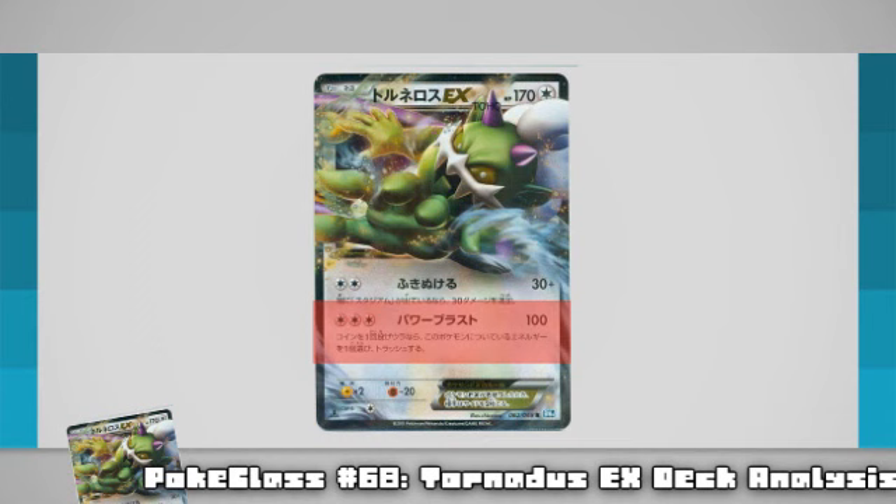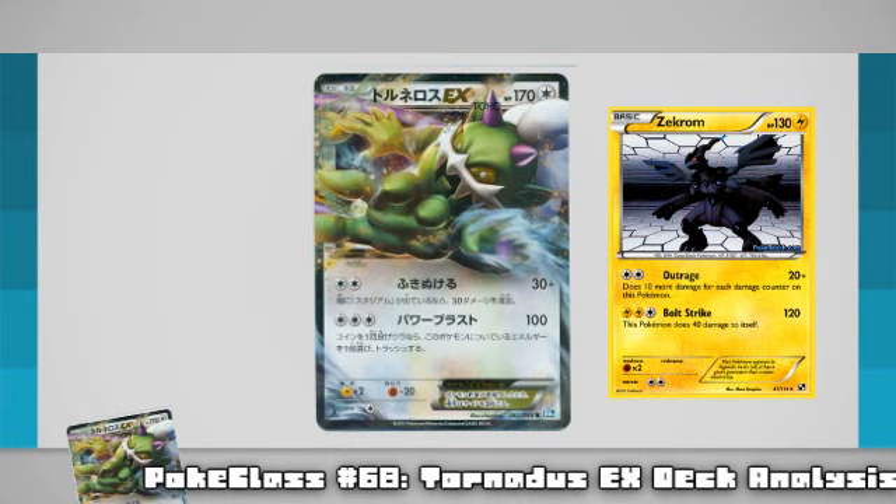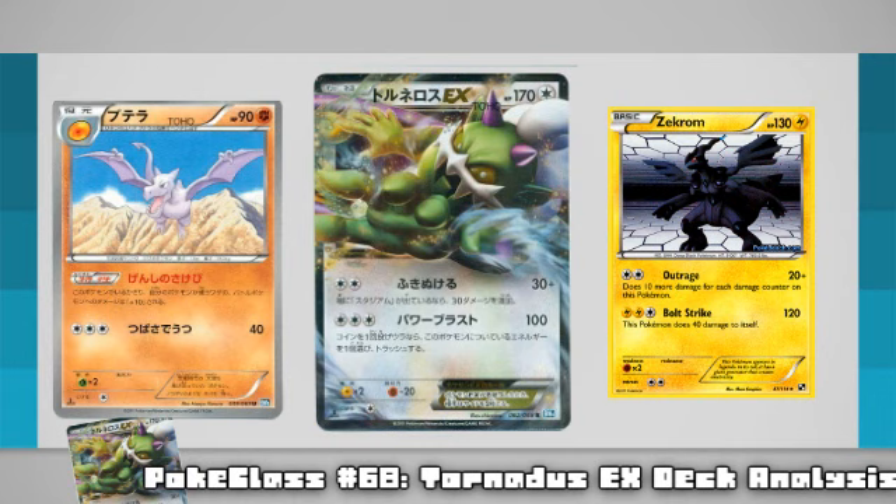Even though your main attacker is lightning weak and gives up 2 prizes when KO'd, this deck should have some potential in that matchup, since Tynamos are an easy KO on turn 1 — not even needing a stadium when it comes to those free retreaters — and those Eels are getting one-hit KO'd with Power Blast. It will be a matter of who goes first, since you give up 2 prizes apiece for each Bolt Strike plus Power Blast. Do bear in mind that Aerodactyl is Fighting type and can hit fairly well for 3 energy if you factor in a couple of Primal Screams. This Eels matchup will be the one that really controls how far this deck can go in the new format.